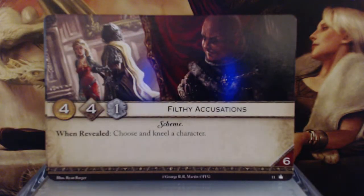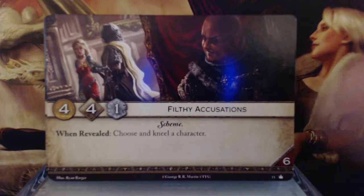Filthy Accusations. 4 gold, 4 initiative, 1 claim — Scheme keyword. When revealed, choose and kneel a character. And it has a 6 reserve. Not bad — steady across the board. 4 gold, 4 initiative, you get to kneel someone that might be giving you fits, and you get to keep 6 cards at the end of the turn. That's a nice solid plot card.